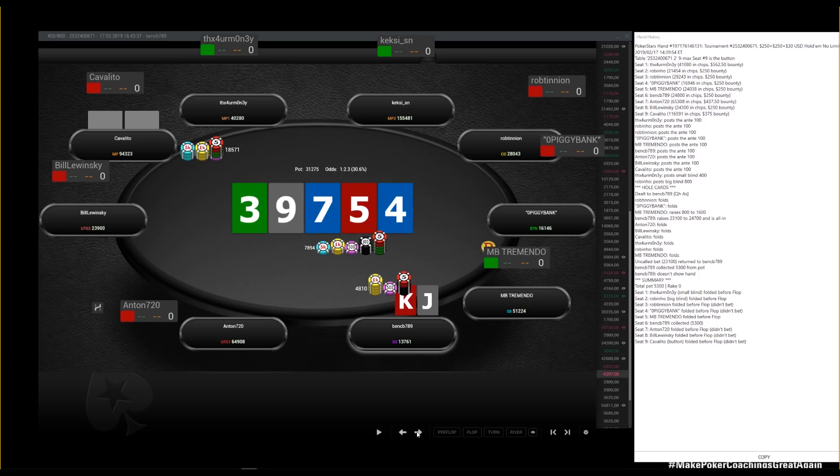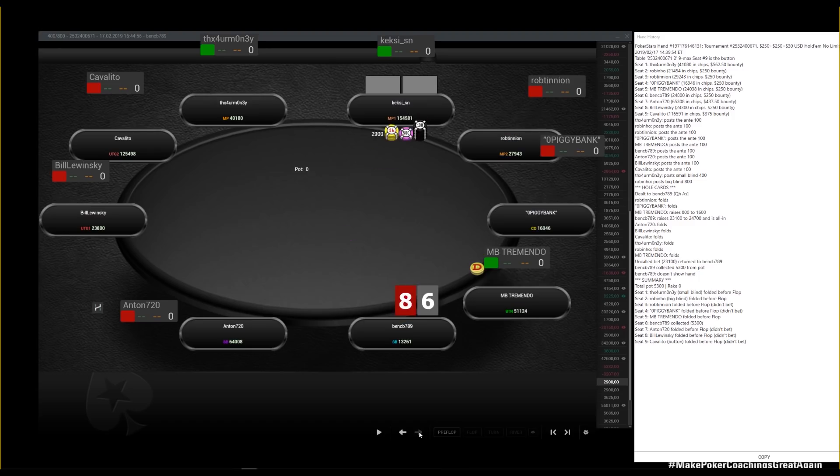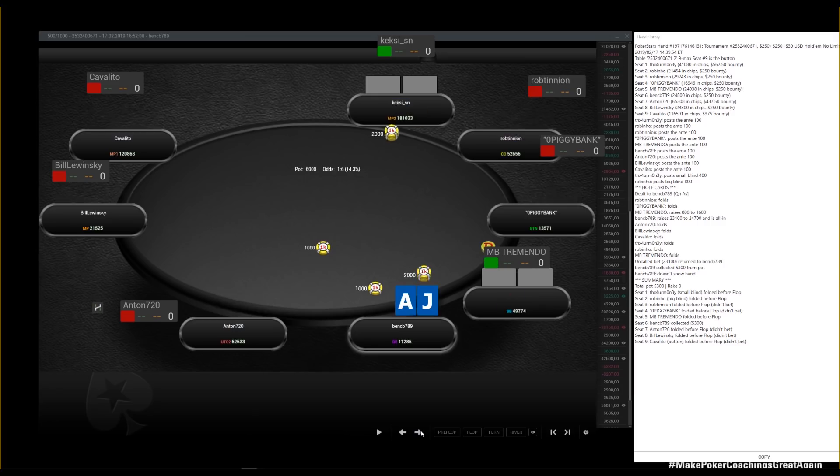We get raised — villain has pocket sixes — and we're folding. We're not even beating his bluffs; he could be raising some bottom pair. With jack-nine suited, do you consider calling? No — you're in the zone that's comparable to final table play when you're a mid-stack. Just chill and wait for a hand, or a spot in the big blind where you can defend and try to double up.